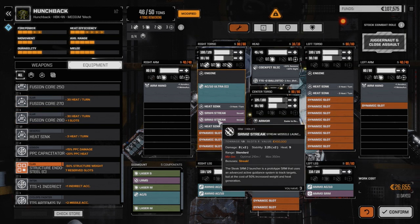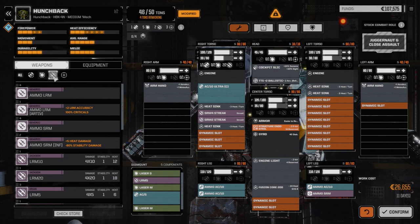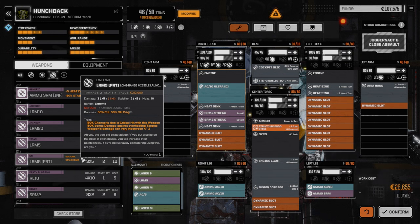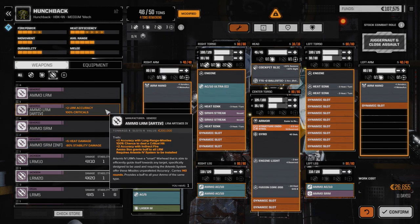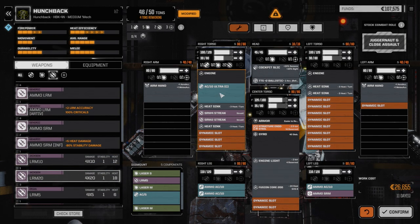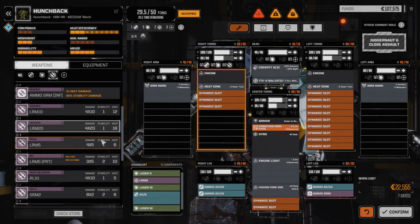Maybe we retire the Streaks and go with regular SRMs because we're lacking punch. However, it is much better than the old Panther. Maybe the Ultra 10 isn't the way to go. We have a Pirate LRM-15 — wait, it's actually an LRM-5, so that's no good. We do have an LRM-20 we could drop in. And we have an Artemis system — plus 2 accuracy and 100% crits. Let's try an LRM-20 build. Drop the LRM-20 in, heat sinking is 18 — not bad.